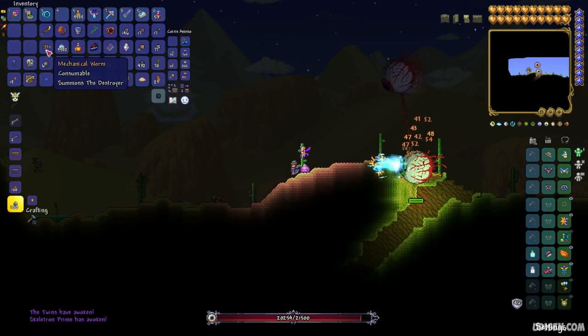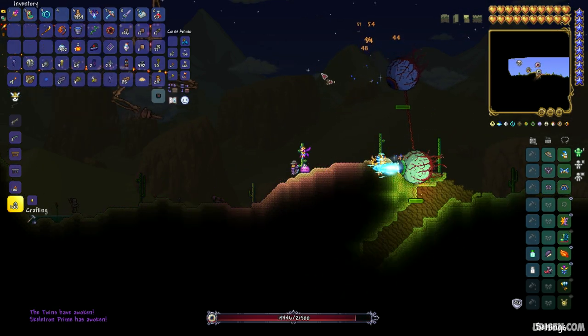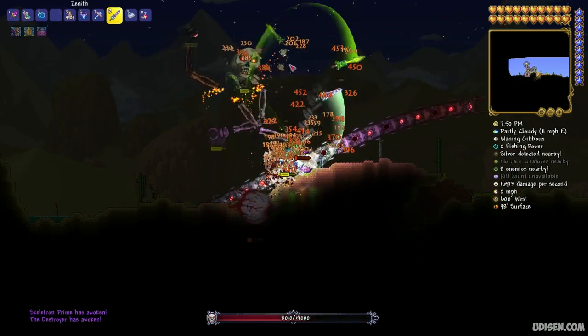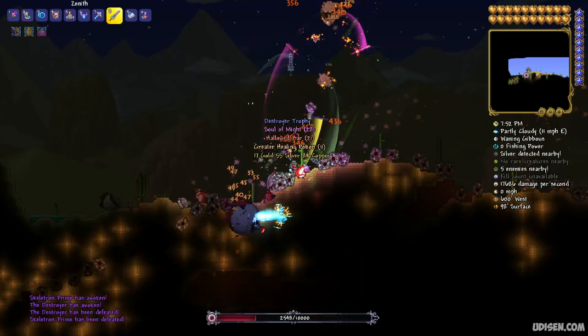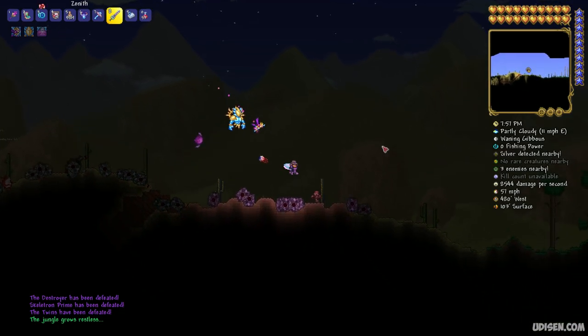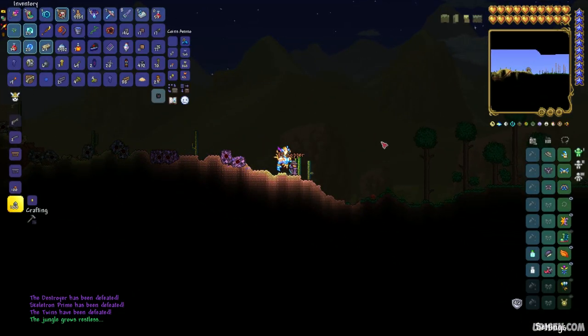Use the mechanical eye to summon the Twins, the mechanical skull to summon Skeletron Prime, and the mechanical worm to summon the Destroyer. You can kill these bosses in any order, one by one if you want, or maybe all three at once if you have good weapons and accessories.